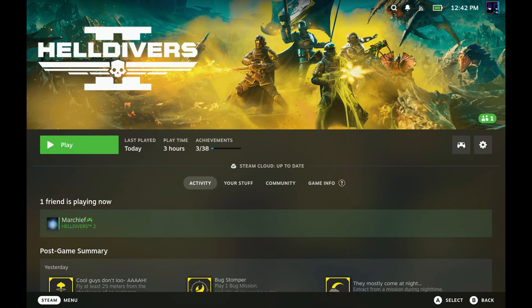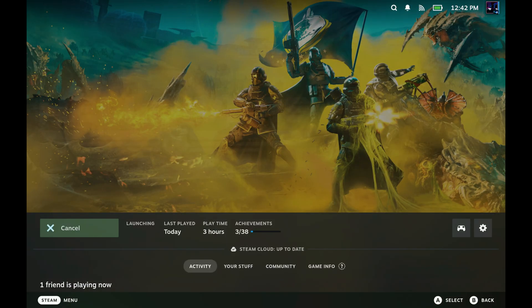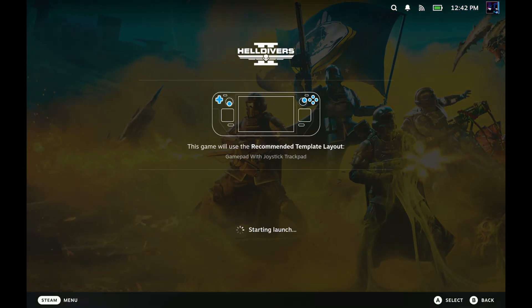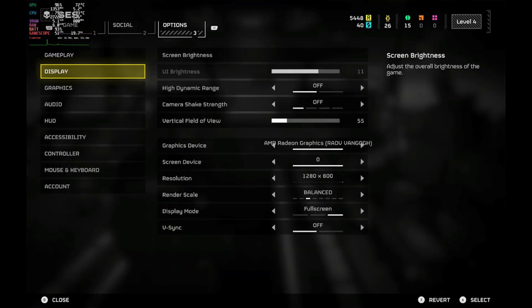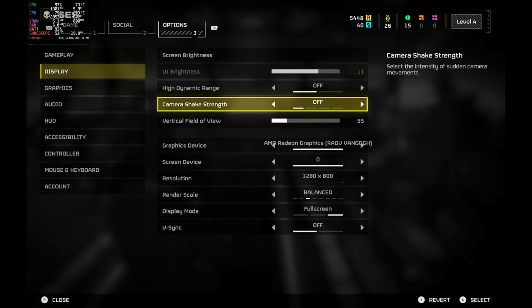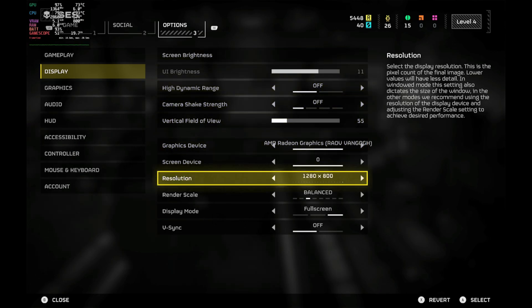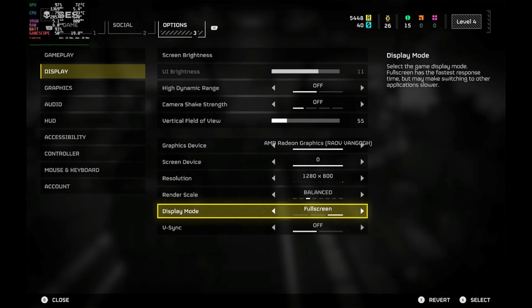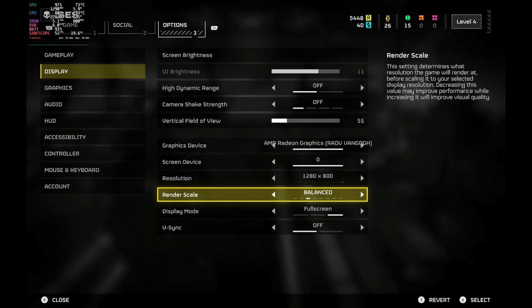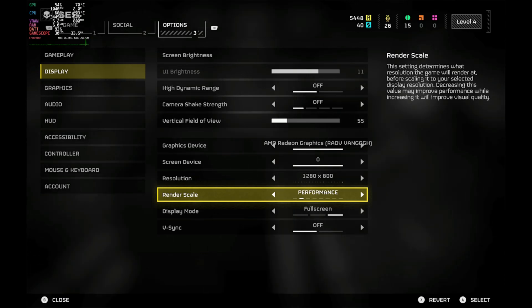On the Steam Deck, it was only working on desktop mode before, but then today there was a hot fix and it is working from game mode. I was able to launch and run everything from game mode with no force compatibility either, just running everything default. As far as the settings, we're going 800p and you can adjust for your render scale. We'll be in full screen here as well, and vSync is turned off.